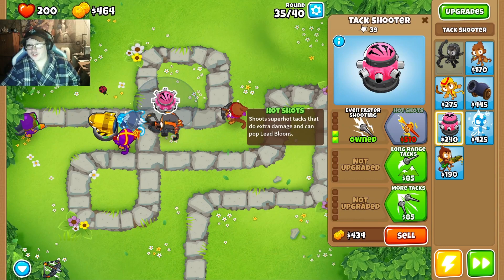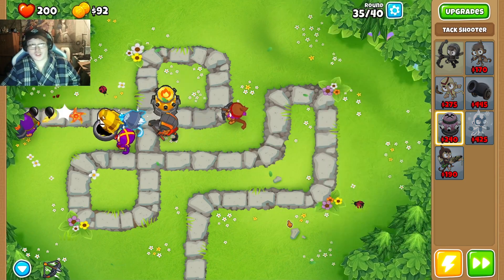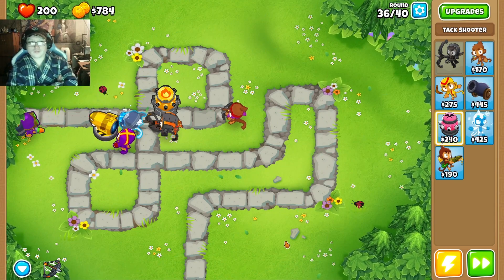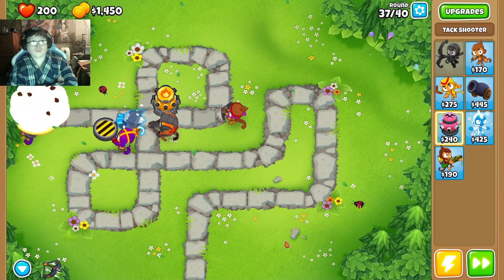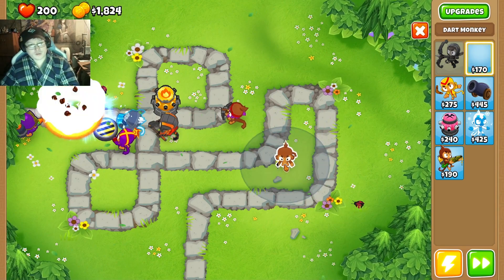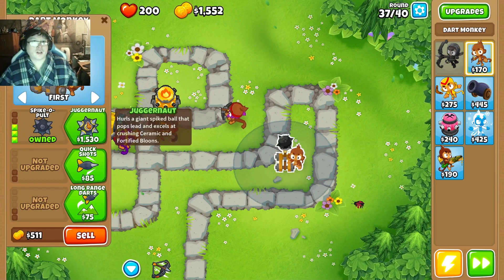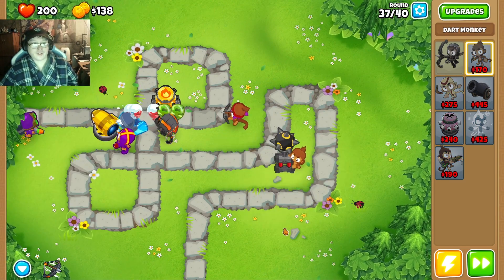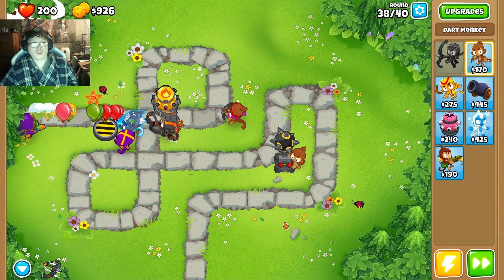Faster shooting, even faster shooting. Hot Shots, along with long range attacks and super range attacks. Just for safety, we're going to take a dart, place it right here — sharp shots, razor sharp shots, spike a pulp, and then juggernaut, along with long-range darts and enhanced eyesight. That's just in case any ceramics get by at the end of Round 40. Should be fine, though.